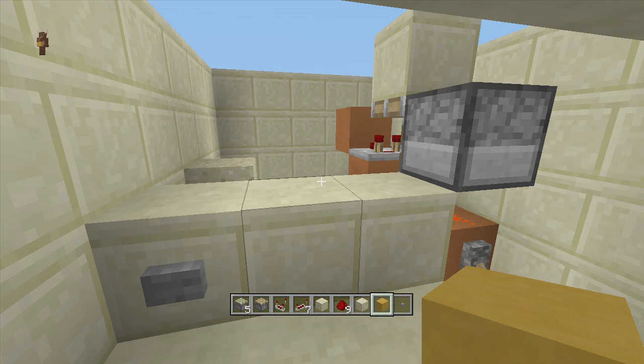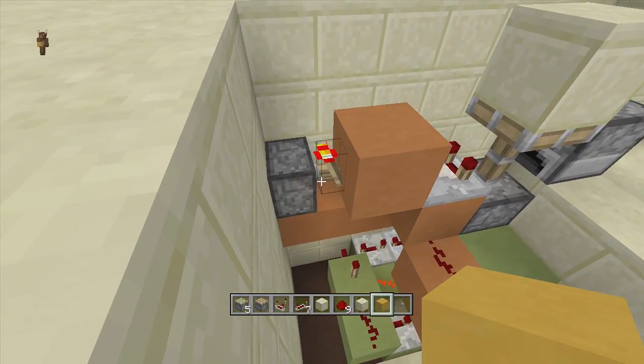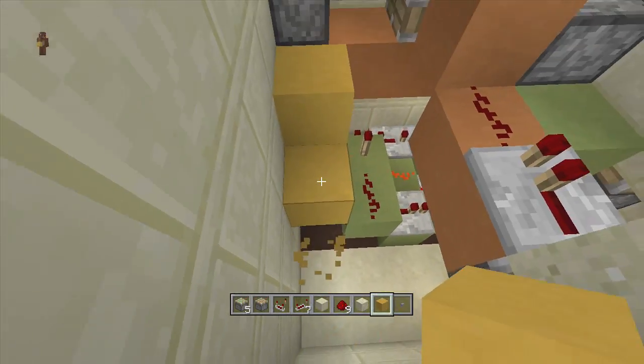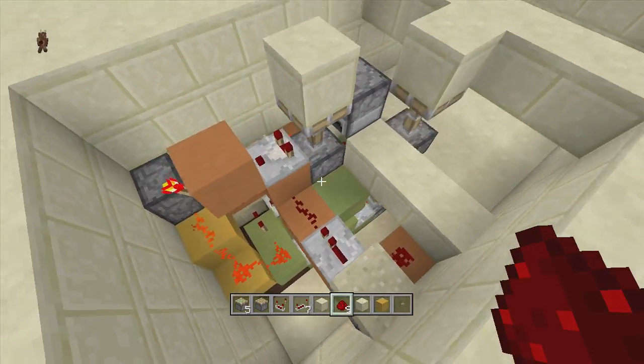Now all we have left to do is hook our BUD switch up to our triple piston lift. Come right back here to where our torch is, put a block right here next to our piston, and then a block down next to this redstone dust.